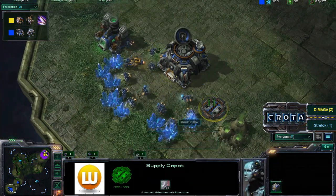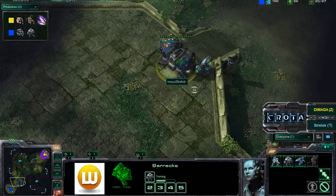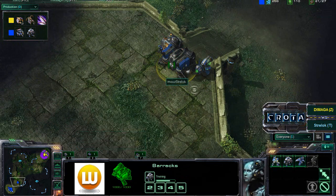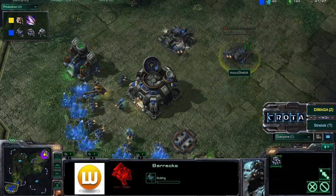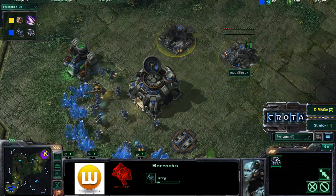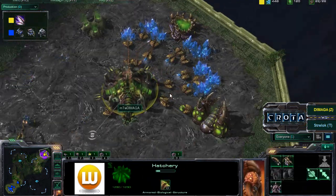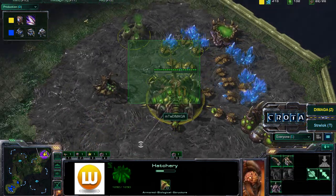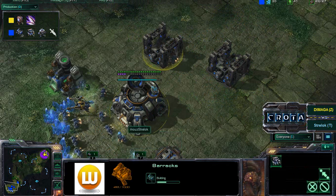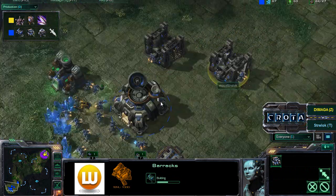Mal Straylock also has another Supply Depot thrown down. Not getting that second gas, and a little bit curious as to how Mal Straylock is going to open up — with this early Marauder and early Marine, maybe trying to train up more and more Marauders, and now throwing down another Rack. So he's going for a definite infantry build. I can't see a lot of infantry working well if it is scouted out by Daimaga. If Daimaga sees this early infantry, he will be able to throw down a Banelings Nest. But the SCV suiciding itself into the base makes sure there is not a Banelings Nest. Nicely done, as Mal Straylock is currently running off of one gas.